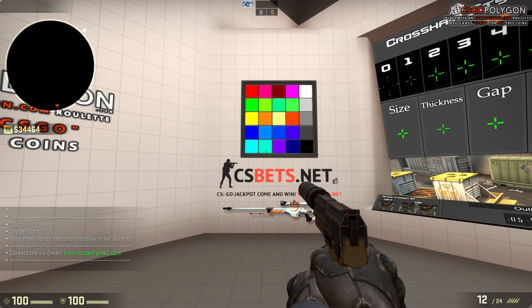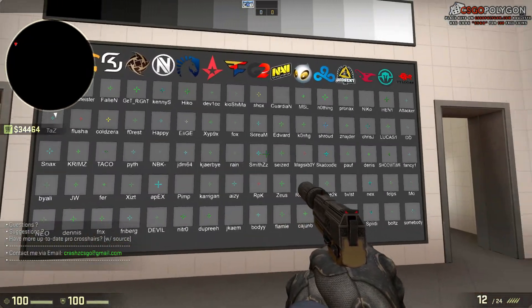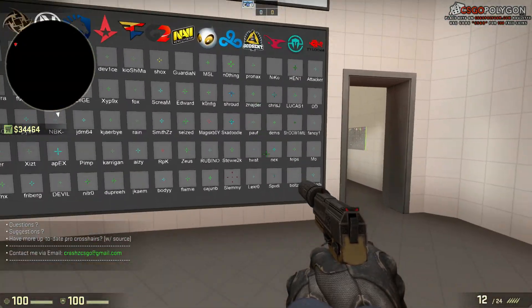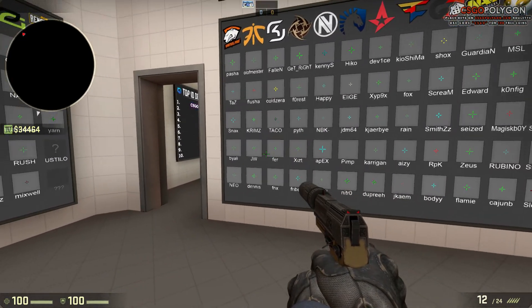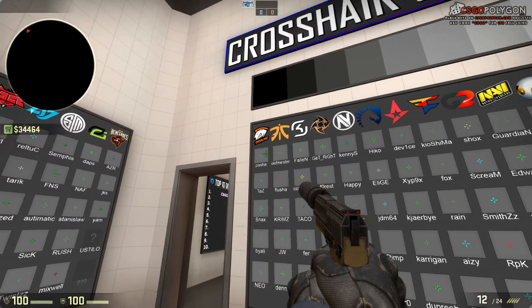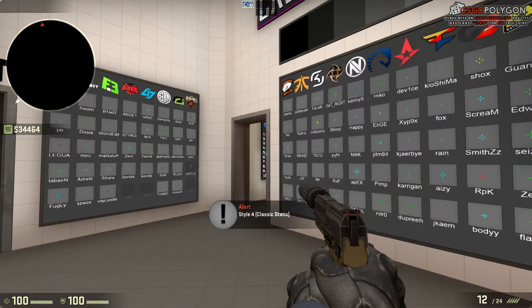Now I can also just turn around and look at this wall. Here you've got the crosshairs for different pros — you've got the teams at the top and then the players down on each row. So maybe I want to play with the crosshair that Pascha uses, or maybe I want to play with the one that Happy uses.